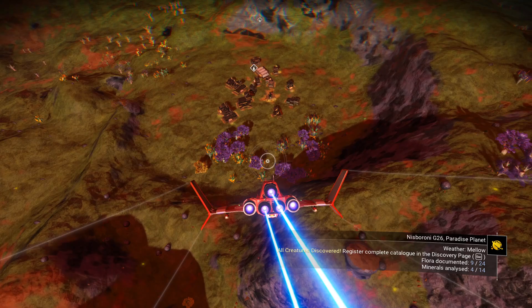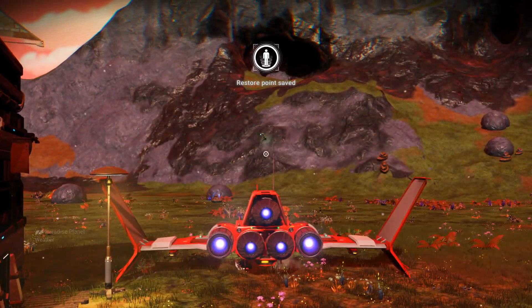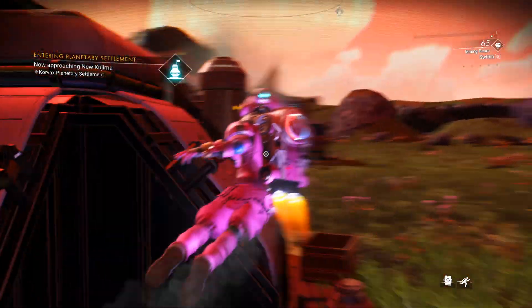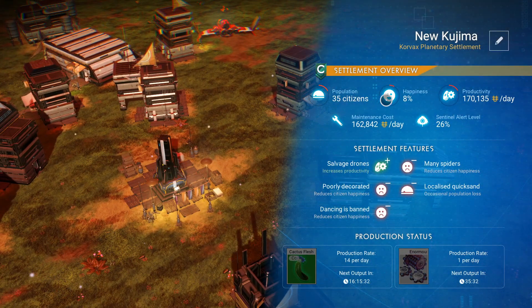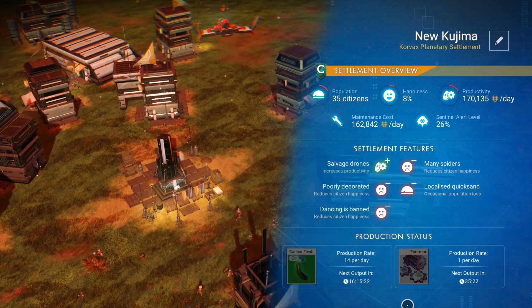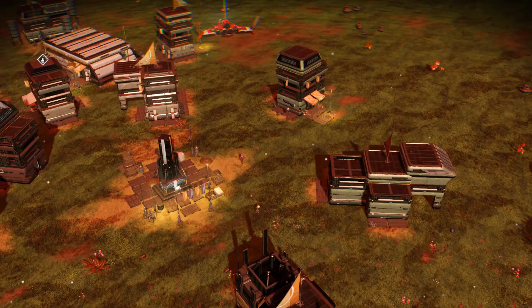When you click on your settlement, it will send you to a location like this. Land here and look for the hub — the settlement hub is basically in the middle. Click on it and it will show you everything about the settlement: how many citizens, the happiness level, production per day, how much it costs per day. Here you'll also find the overseer application if it's your first time.